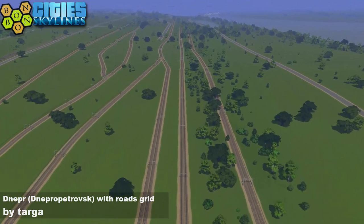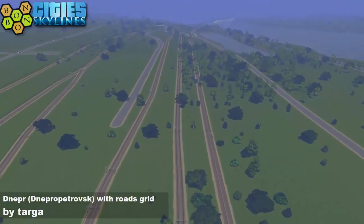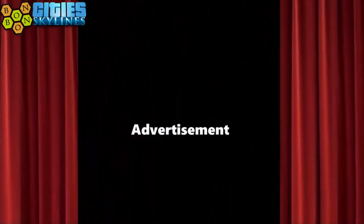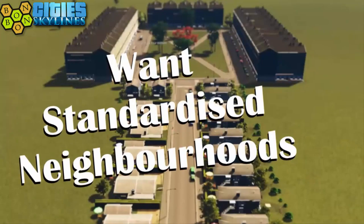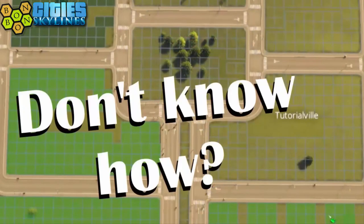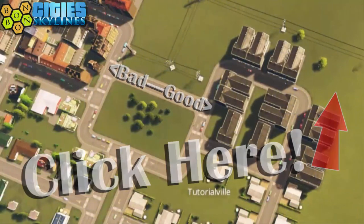We'll come back and have a look at the shipping, right after this intermission. Are you fed up with random vanilla buildings spawning in random locations? Do you want a specific type of building in a particular zone? You need the Beginner's Guide to Theme Management — click the information button below.